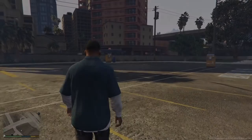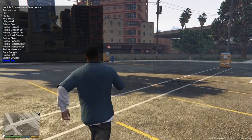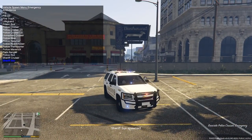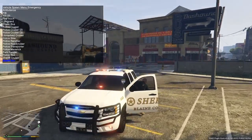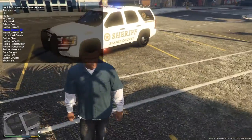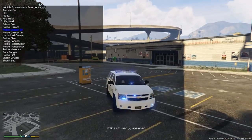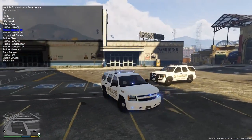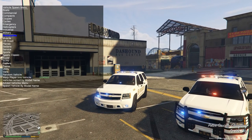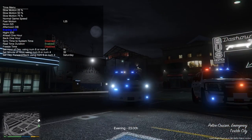We are back — about to hit up the simple trainer. Bringing up the first one, the SUV, in the sheriff2 slot — that should be the red and blue lights. Checking the police cruiser in the police2 slot — that should be all blue. Yes! Very nice looking cars. I'll go ahead and do nighttime so you can see what they look like at night all lit up.